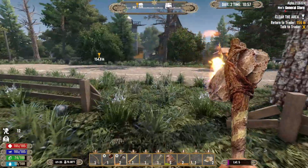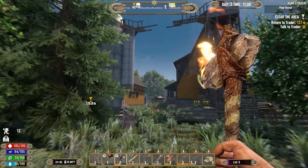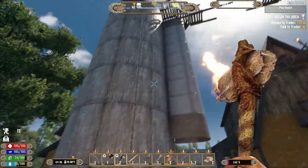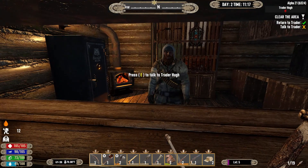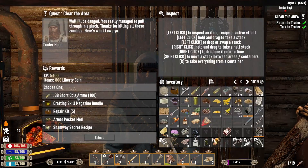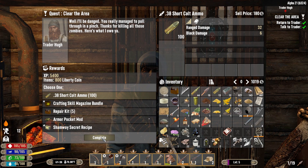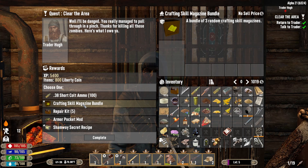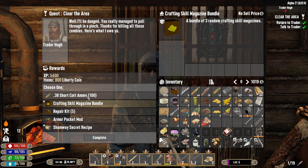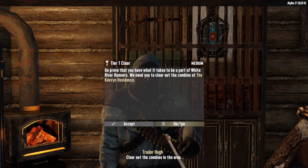Let's go drop some of this off, turn this in to the trader, and then go drop some stuff off in storage. Does everybody have a grain silo? Hey Hugh — quick about your business. I've been finding a decent amount of ammo already. I feel like this might be a mistake going with magazines. What's next? Another clear zombie that's close — we'll go ahead and do that.